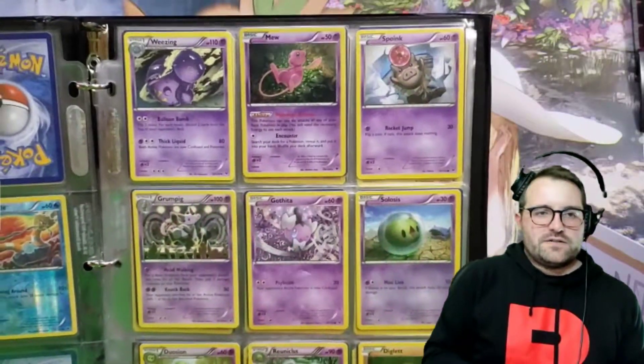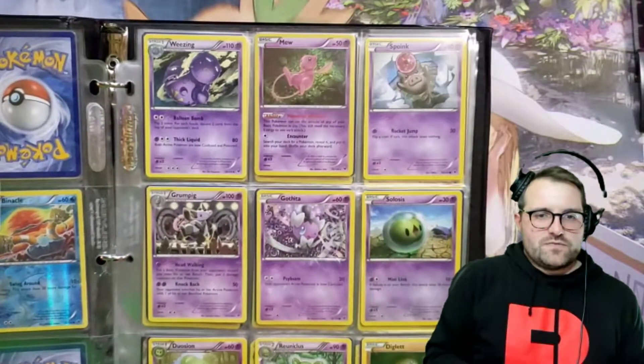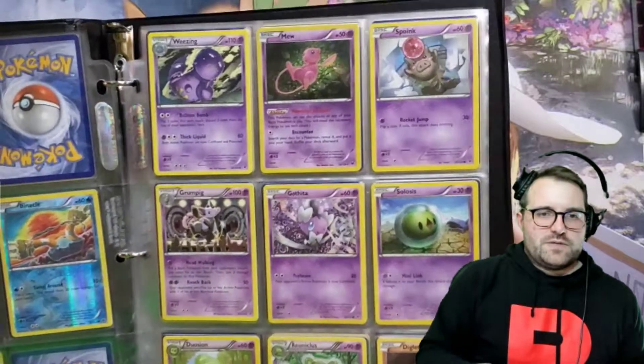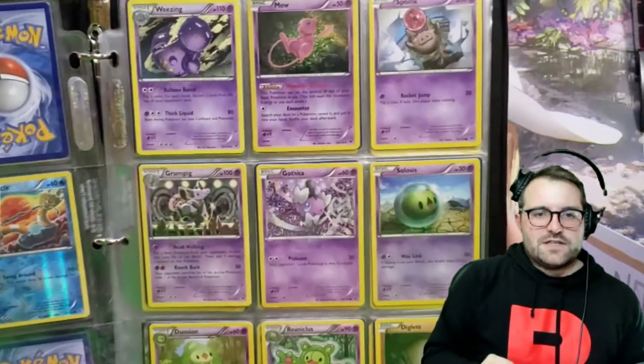Those are missing quite a few there. We got Weezing, Mew — really cool Mew. The holo foil isn't like the leaves or whatever, but it's also dark, so the foiling kind of gets to be more vibrant around them, kind of gives a nice little light effect.